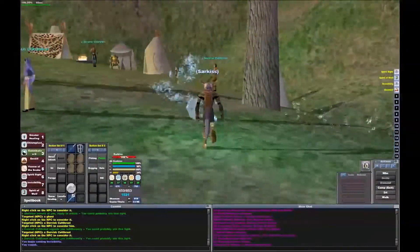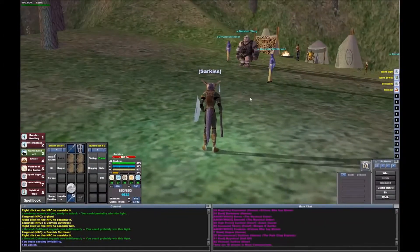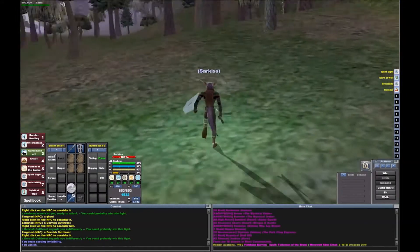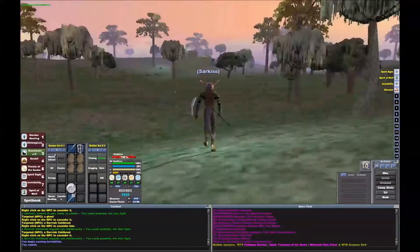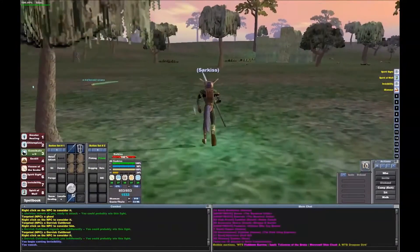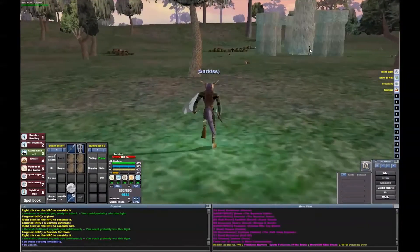There's a bunch of Dervs here. I'm not sure if you pull one and all of them come, or just the group here. You just have to be careful how you pull — every zone has its little quirks in the game. There's a lot of dead trolls coming up by the druid circle.